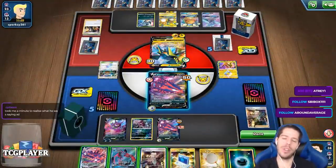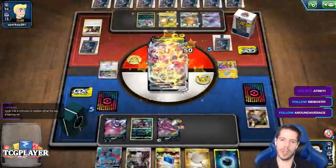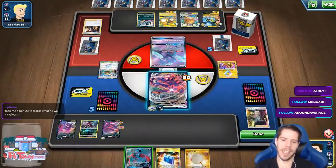Nice — not that supporter though. Oh, Raichu is weak to Dark! Okay, well I guess that works.